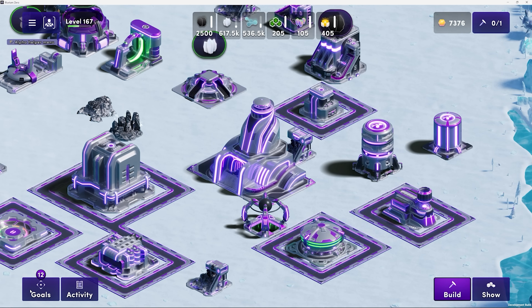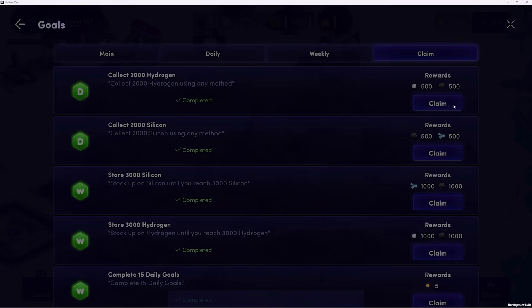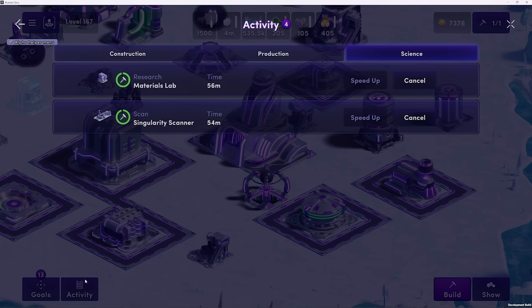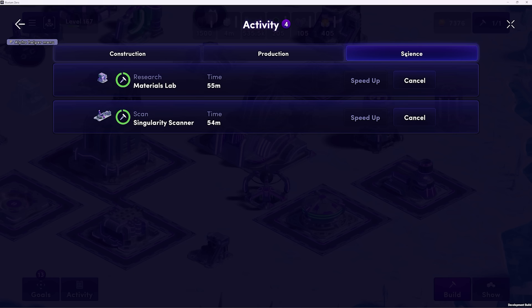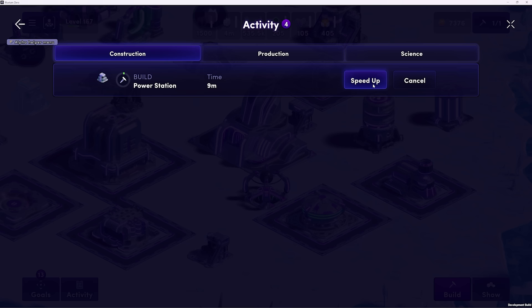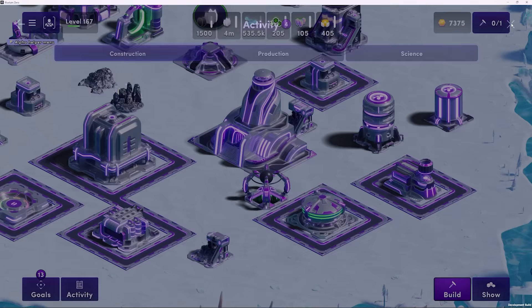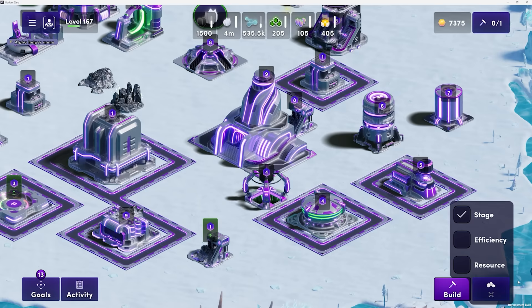There are a series of goals that you can achieve in Illuvium Zero Alpha. In the bottom left-hand corner, you'll see your goals tab. I've got a ton of goals unclaimed, so I'll click the Claim tab and it'll show all the goals that I completed — just click Claim and you can gain your reward. In the Activity menu in the bottom left-hand corner, you can see all of the construction projects on your land, production, and science. You can speed up a particular building being constructed — I'll click Speed Up, and it will consume a credit, and that construction task is now complete.